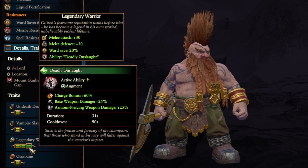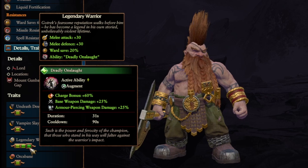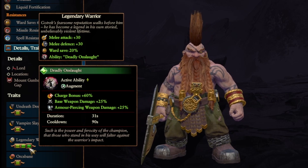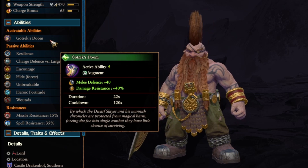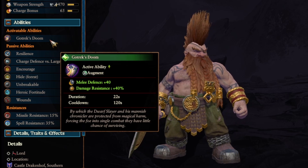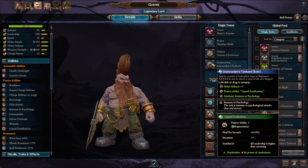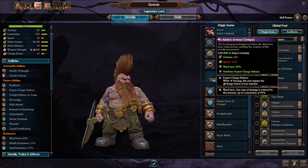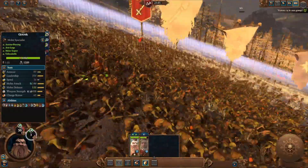In Warhammer 3, Gotrek and Felix have a special trait called Legendary Warrior on Gotrek. It grants plus 30 melee attack and defense and 20 ward save. When Gotrek has his cooldown, Gotrek's Doom active, he's at 60% ward save and 120 melee defense before any items. With the Legendary Warrior trait maxed, a heal regen item, and some decent armor, Gotrek is able to grind through hundreds of enemy troops, and he feels a lot more like the Gotrek from the stories.